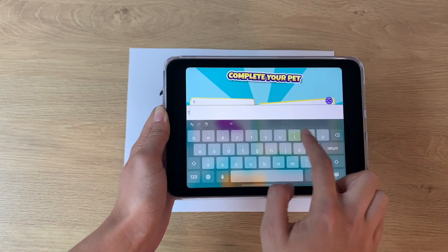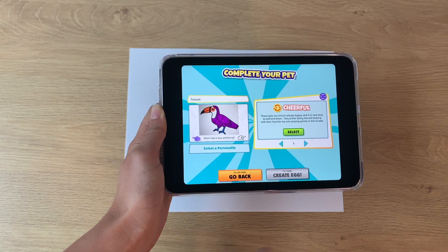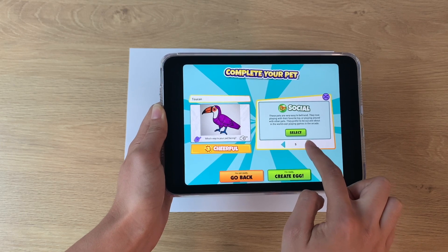Give your pet a name, select which direction it's facing — left or right — and choose its first personality from the 12 personalities available.